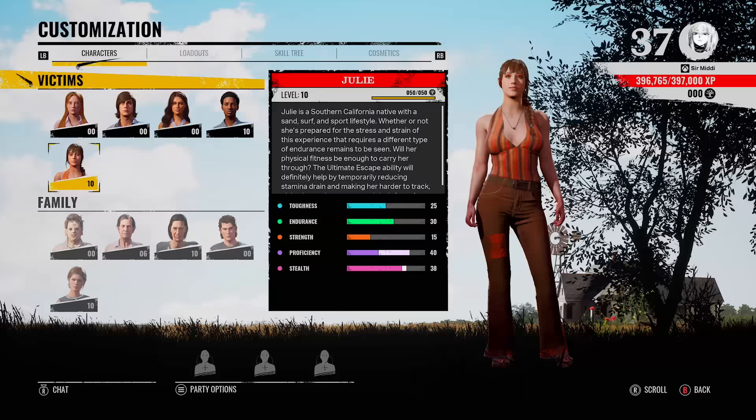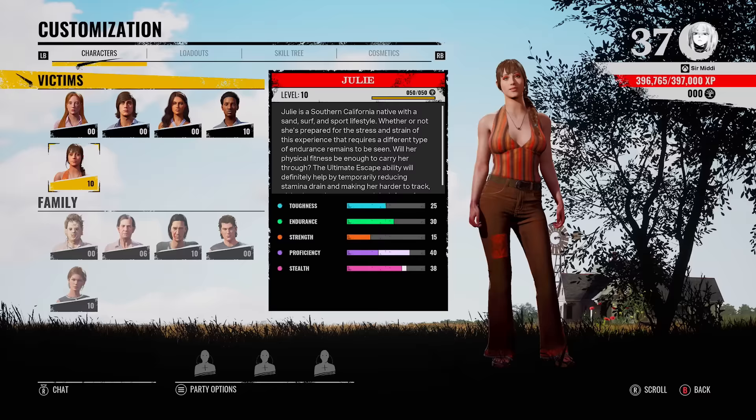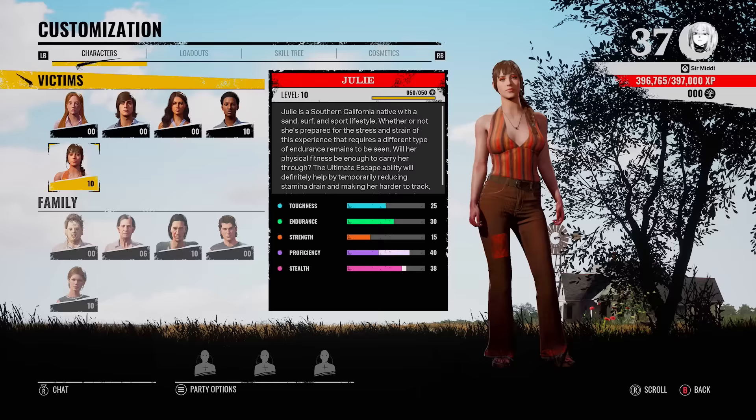What is going on you lots? Midi here. We're going to be talking about Julie today. There is one victim that I feel like is slightly underrated. Obviously you've got Connie's ability being able to lockpick and just go straight through the doors, but Connie is picked 90% of the time and Julie's a really good alternative to Connie.